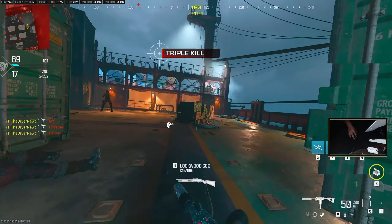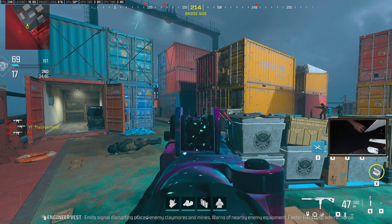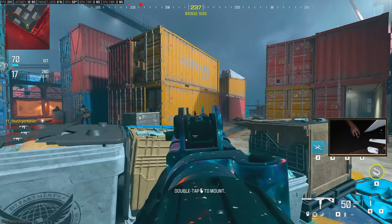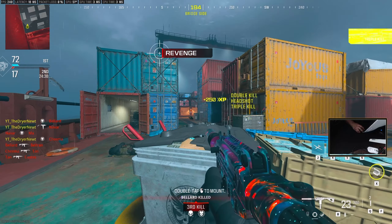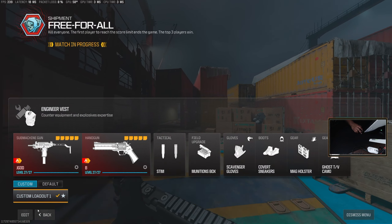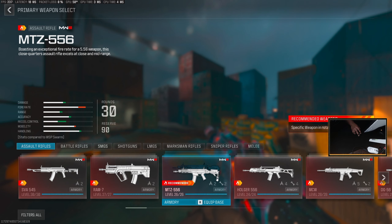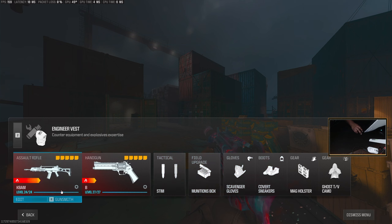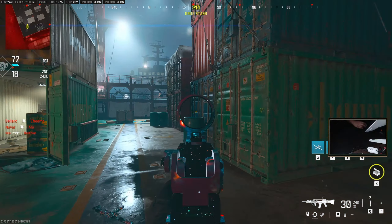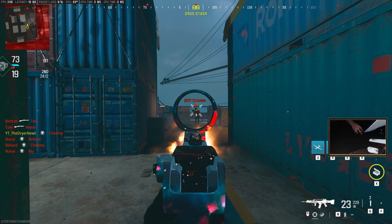What I suggest: stand still and try to flick onto a bot. There's a bot over there — flick on the bot, how did you do? Stand still, flick on the spot, how did you do? You don't even have to use this loadout — let me go edit and use an assault rifle I already have leveled up. See how I under-flick there? Stay still, flick — perfect.